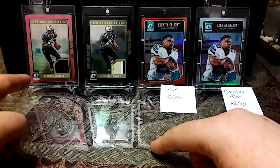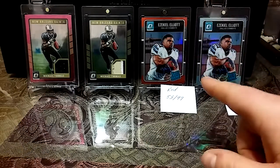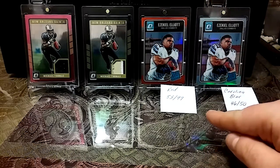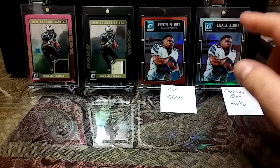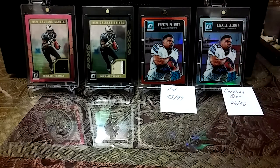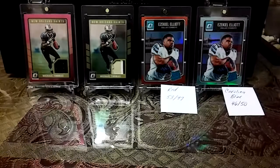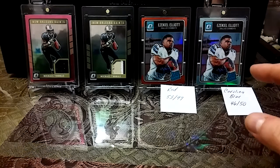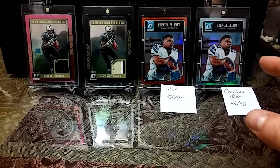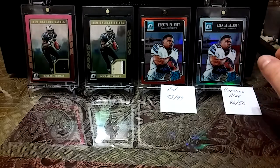I have a couple 2016 Optics: I have a pink Michael Thomas, a black and gold Michael Thomas out of 50. From my Zeke Optic rainbow I have the red out of 99 and the Carolina blue out of 50. If you guys want to see the rest of my Zeke rainbow, I'll leave the link in the description — fast forward to 4 minutes 26 seconds to see the rainbow. Also shout out to Fourth Quarter Hits, he has a really nice 2016 Derrick Henry Optic rainbow — pretty sure he has more cards than me, definitely check him out.